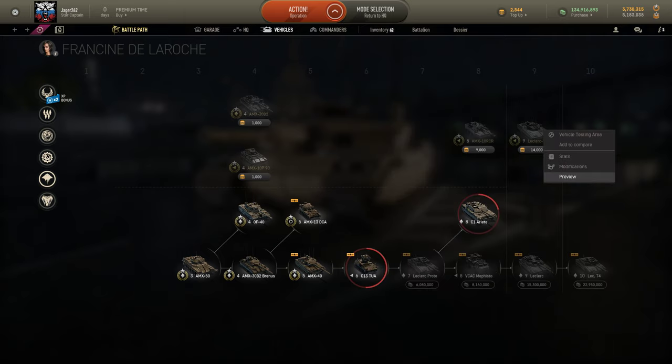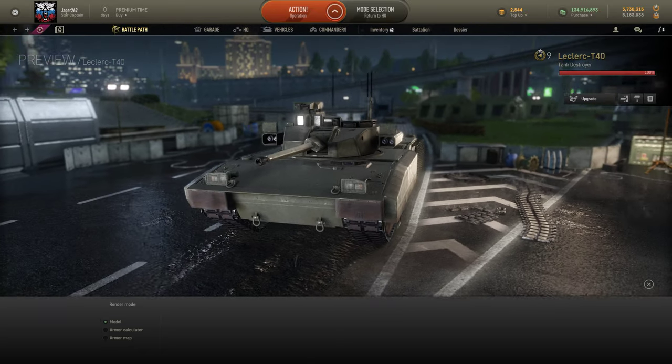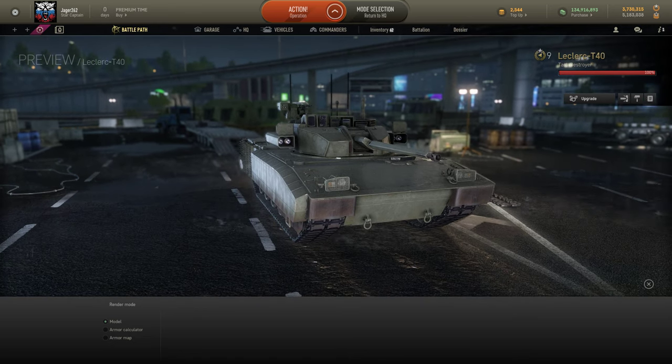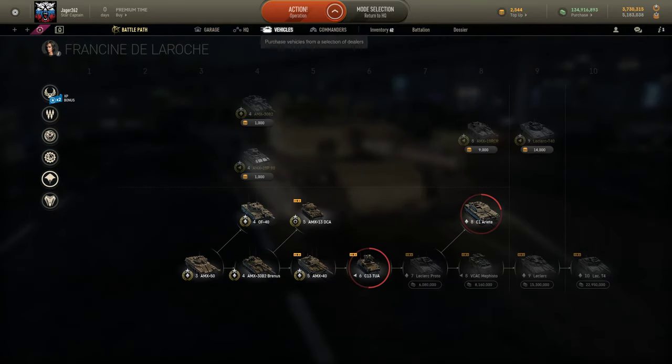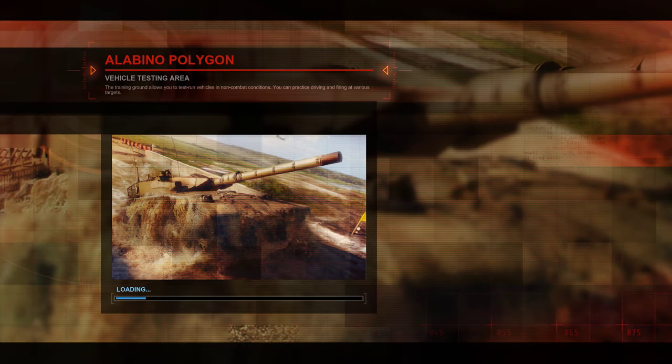The only vehicle I won't be reviewing, but I want to show you anyway, is the Leclerc T40. The reason I won't be reviewing it is because it is a Tier 9 Premium, worth 14,000 gold — about 75 American dollars — which is a little too expensive for me. But it is an incredibly interesting vehicle. It has a 40mm autocannon, which is great, but its four ATGMs operate like the Javelin missile system, meaning you can only fire them while locking on to a target. The Javelin is an American self-guided man-portable anti-tank weapon — basically a self-guided ATGM launcher that you hold.